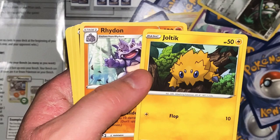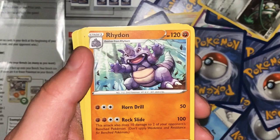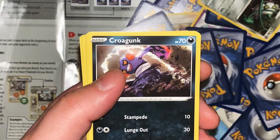Joltik 10. Joltik can be found clinging to other Pokemon and soaking up static electricity because it can't produce a charge of its own - so it's not really an electric type then. Rhydon - War Drill 50. Rock Slide: this attack also does 10 damage to 2 of your opponent's bench Pokemon; don't apply weakness and resistance for bench Pokemon. Protected by its armor-like hide, it's capable of living in molten lava of 3,600 degrees Fahrenheit. So it can hang out with the magma.